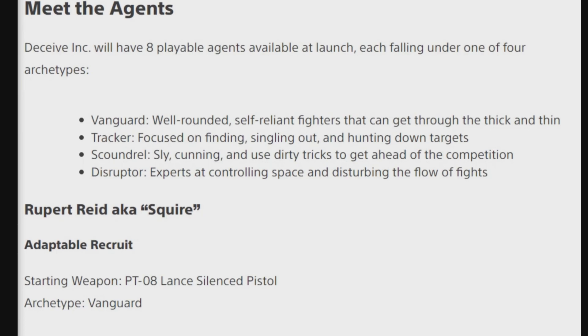Vanguard is a well-rounded, self-reliant fighter that can get through thick and thin. The Tracker is focused on finding, singling out, and hunting down targets. Scoundrels are sly, cunning, and use dirty tricks to get ahead of the competition. And Disruptors are expert at controlling space and disrupting the flow of fights.